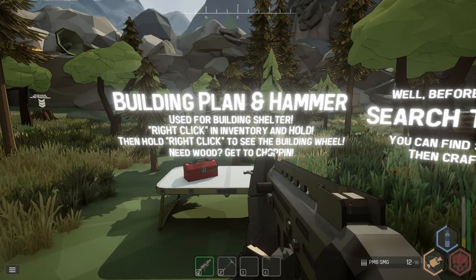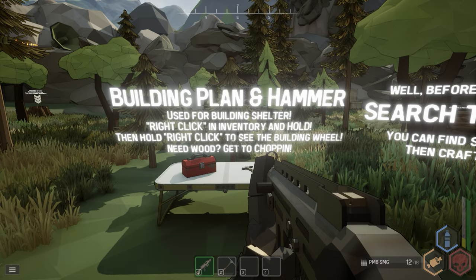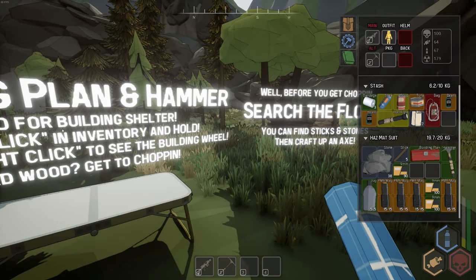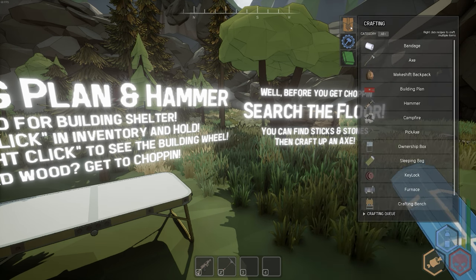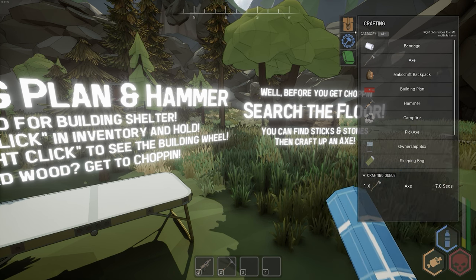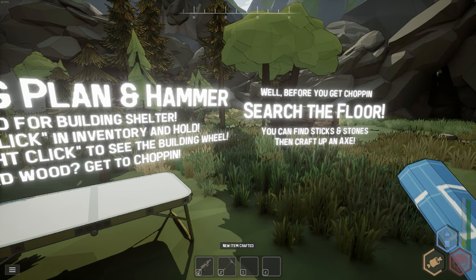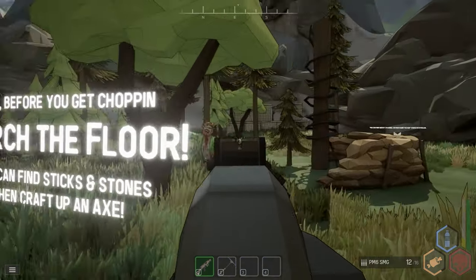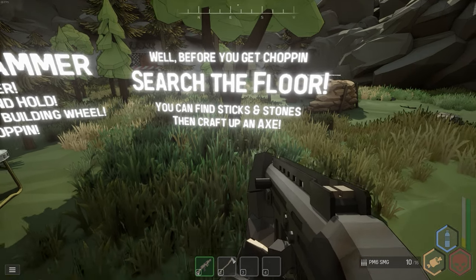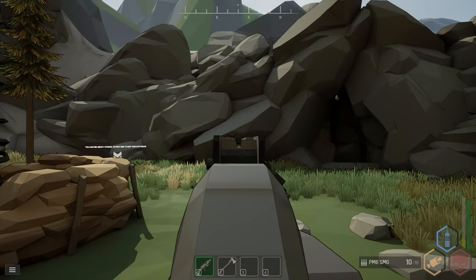Building: you need a building plan and a hammer for building shelter. Right-click in your inventory and hold right-click to see the building wheel. You'll need wood, so you'll need an axe first. The axe recipe is 1 stick and 2 stone — craft that up and make some room for it.